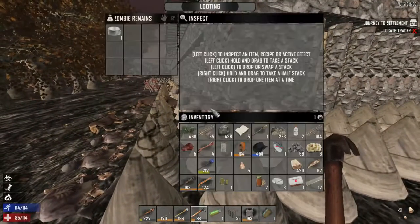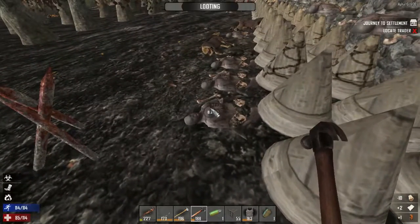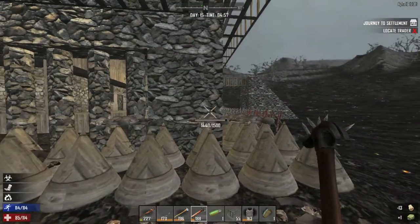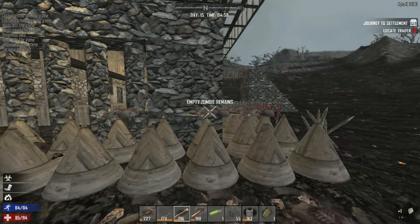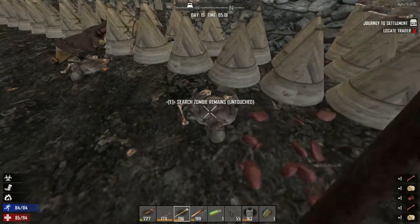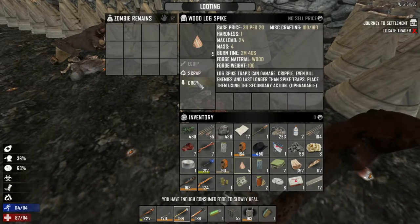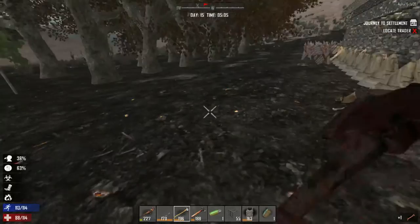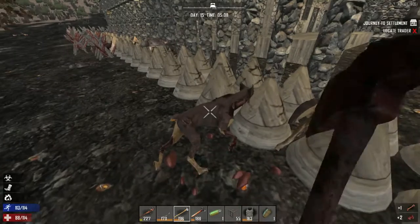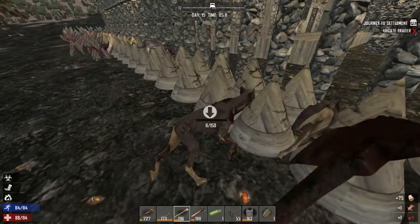Lots of zombies still present — holy crap. Zombies really trashed almost half the spikes. Outside spikes held up better by comparison. 'Pancakes' says Dark Silver — you chose the random word of the day. If you remember 'pancakes' at the end of the stream, you may be rewarded with something.